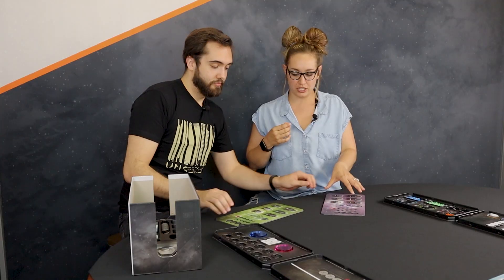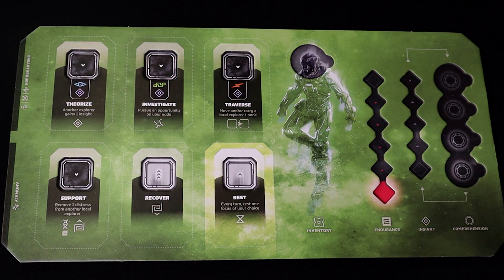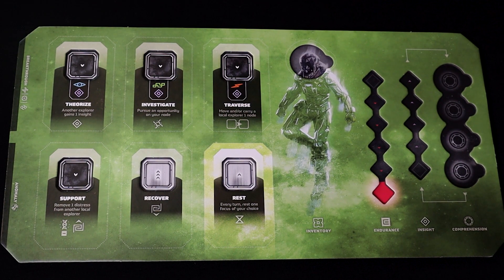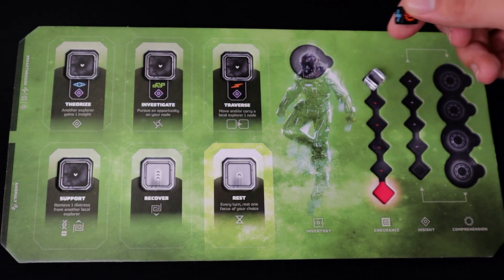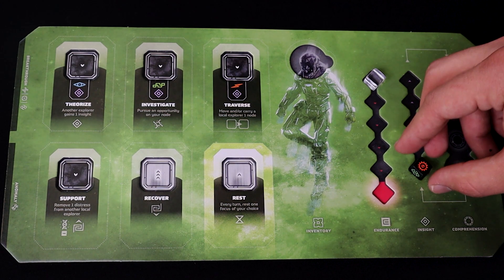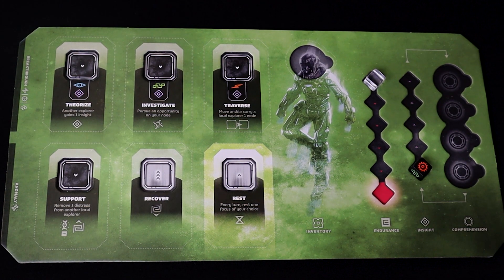Now we're going to move on to the player dashboards. You pick your color — I'm going to pick purple, and Jared, you are green. Each player is going to place an endurance marker — that's one of the clear cubes — in the topmost space of their endurance track. Then we're going to grab a scientific pursuit cube, the small black cube with engraved science icons, and place it in the bottom space of the insight track. These cubes denote the discipline of science the explorer is pursuing. It's best to diversify these among the group, but they'll shift throughout the game, so choose whatever.